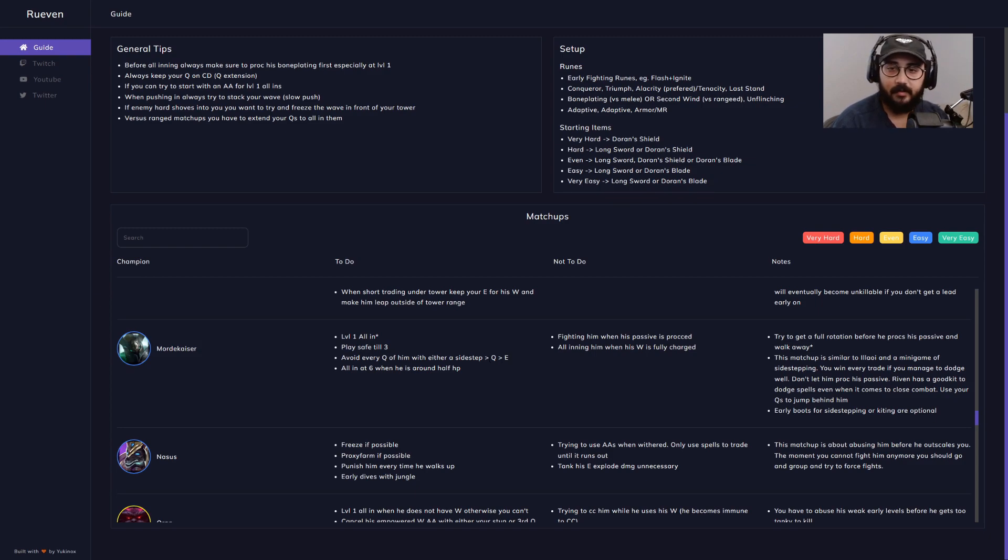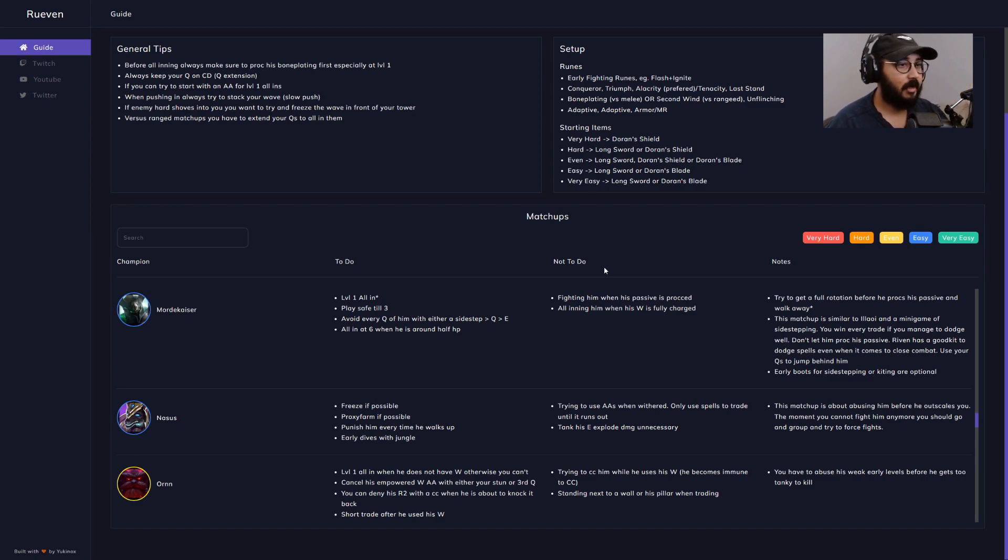Riven's Q is kind of like a Rekha — if you play fighting games, it has multiple follow-ups and moves her in different directions or forward. Her E is just a dash that gives her a shield. You can all-in him at six when he's around half HP. There are a lot of prerequisites — you can't just read this and win; you need game sense. What not to do: fight him when his passive is procced, or all-in him when his W is fully charged. I didn't know what his W did, so I looked it up on op.gg — he stores some damage dealt to him as a bar above his head, and if you fight him while it's full and he activates it, he just gets a big shield. So it makes no sense to fight him when that bar is full.